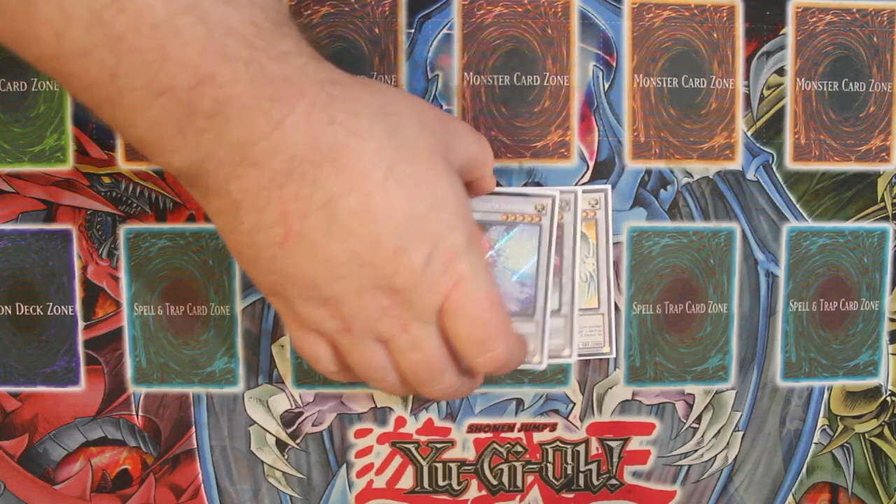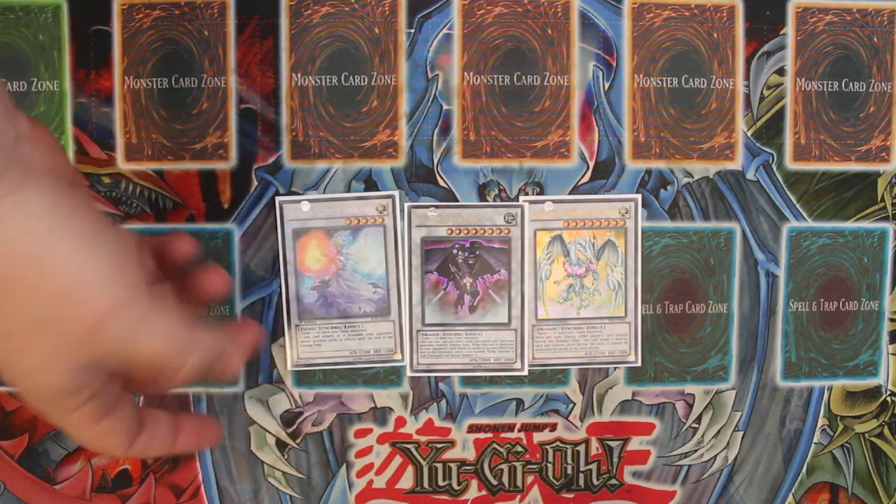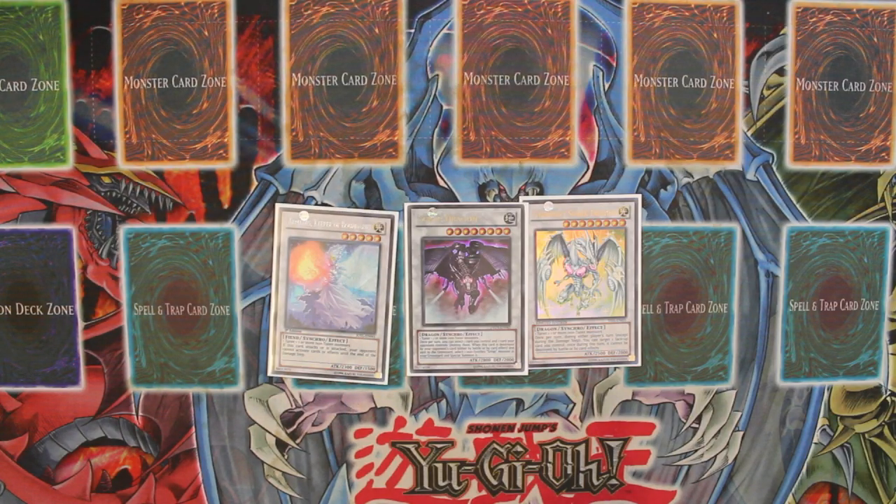For the Synchro portion of the extra deck we are playing just three: a level five Amadeus, a level eight Scrap Dragon, and a level eight Stardust Spark Dragon. I would also like to find a way to get a regular Stardust Dragon into the extra deck but it's pretty tight on space at the moment.